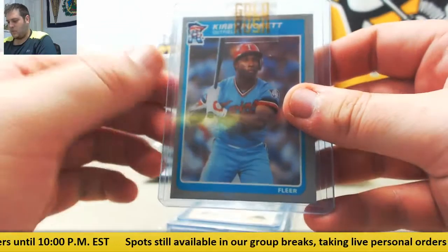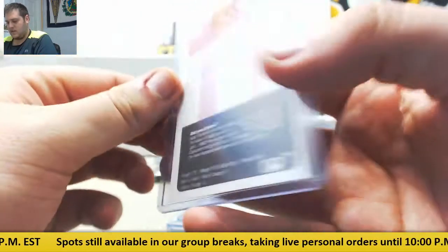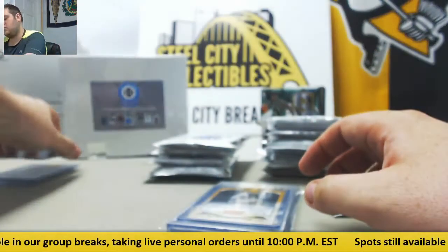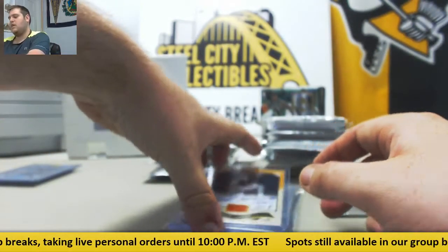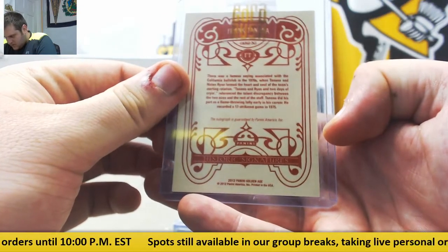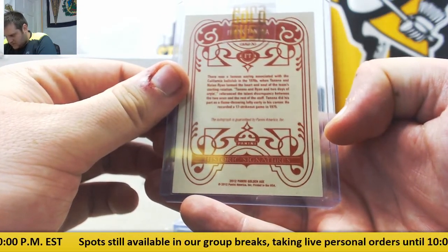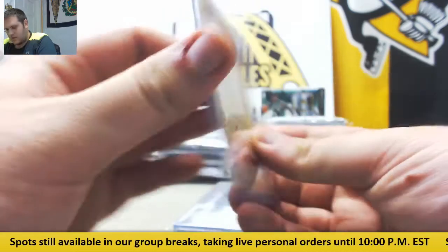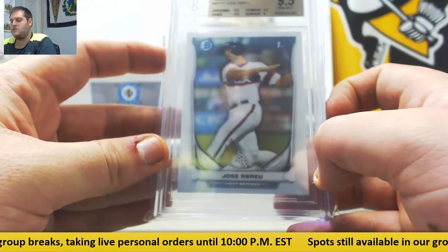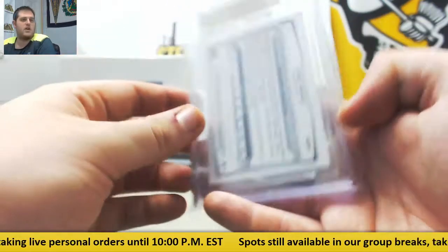Kirby Puckett for the Minnesota Twins. Frank Tana — the team he was on for the longest. And Jose Abreu, 9.5, from 2014 Bowman Chrome Prospects — 9.5 Jose Abreu, going to the Chicago White Sox.